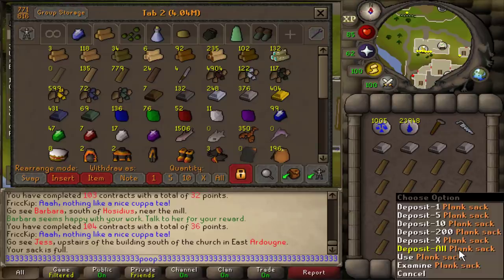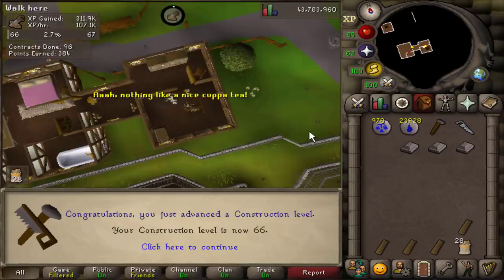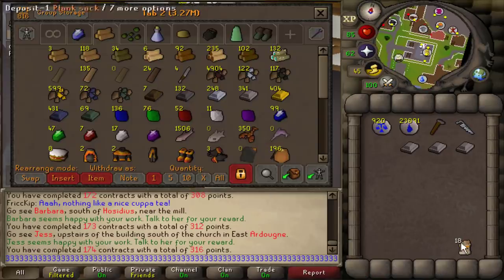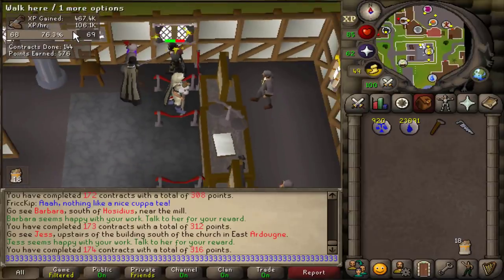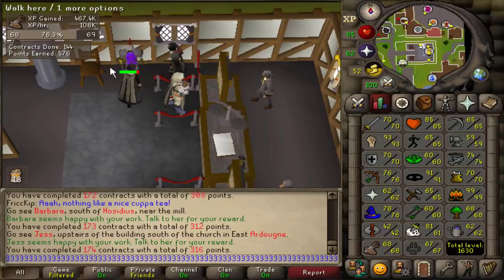At level 64 you can fill the plank sack while in the bank interface — right-click use or shift-click. 65, 66, 67, 68 — just like that, we are done training construction. We're pretty much out of planks. Looking at the XP per hour, it looks like I spent over four and a half hours training construction today. We got from level 56 to level 68, averaging a bit over 100k XP per hour.